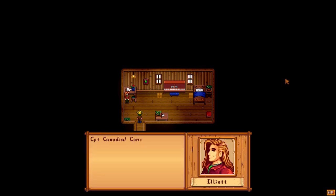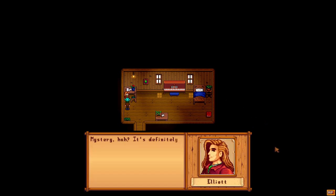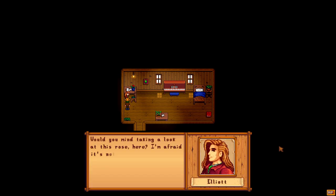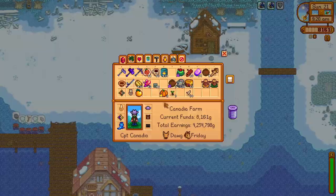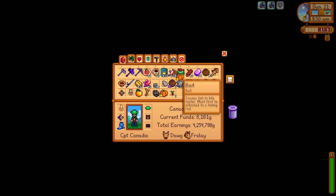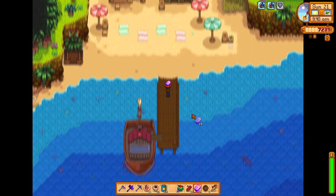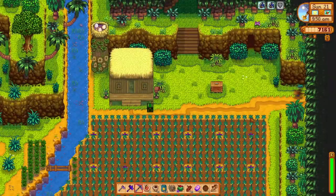We'll head over to Elliott's cabin to give him a pomegranate, where we are met with his two-heart cutscene, activated by entering his home while he is there. He asks our opinion on what book to write - whichever we choose, we earn 30 friendship points, though this will affect a later cutscene. After that, we'll harvest the crab pots and rebait them, then head into Willy's shack where we have a pumpkin as a loved gift for him. We then head over to Ginger Island, leaving about 8,000G with 1,000G going to the boat ticket.